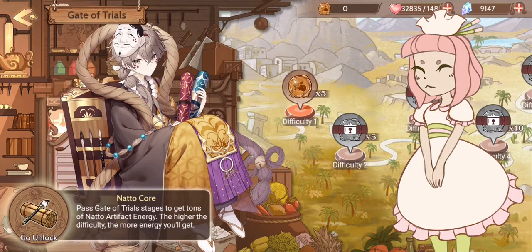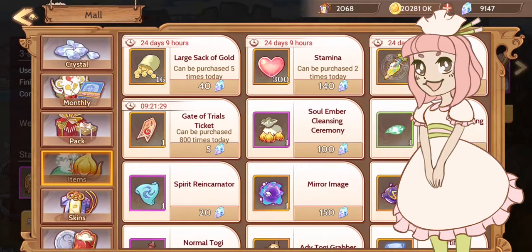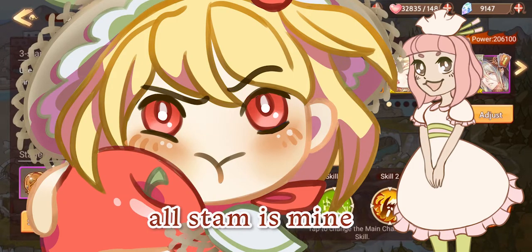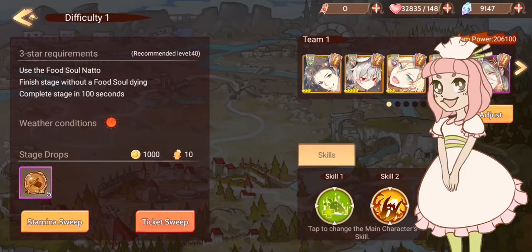On the first level, there are two currencies. You can either use tickets, which cost crystals — only five crystals per ticket, but it adds up really fast. So if you've ever wondered why people hoard stamina, this is it. Most people hoard it for Gate of Trials to level up your artifacts, increase your food soul's base stats, and unlock extra skills.